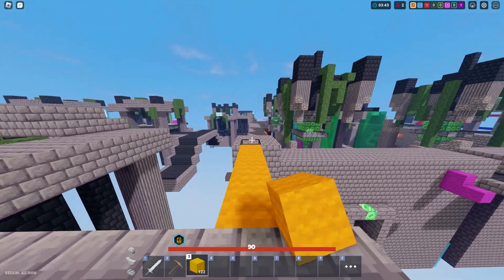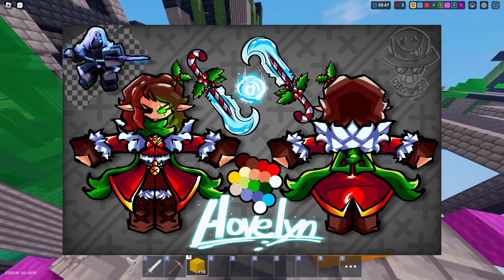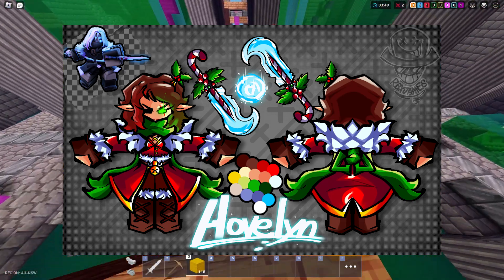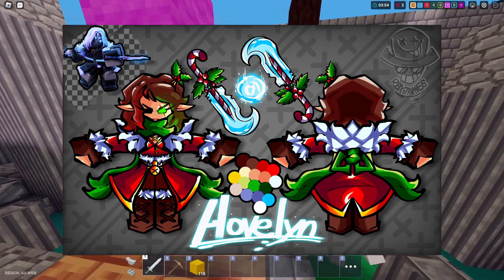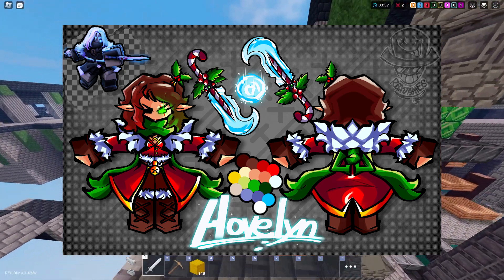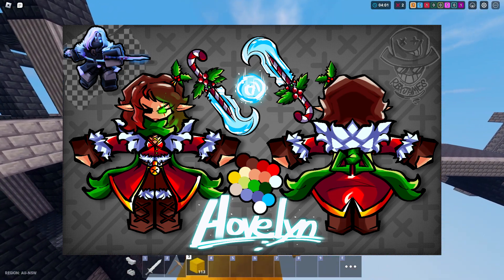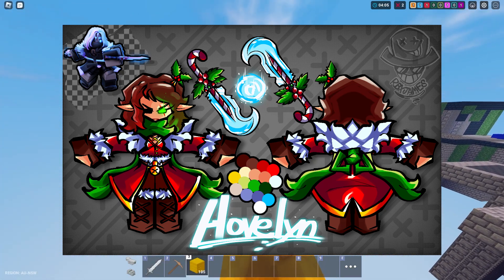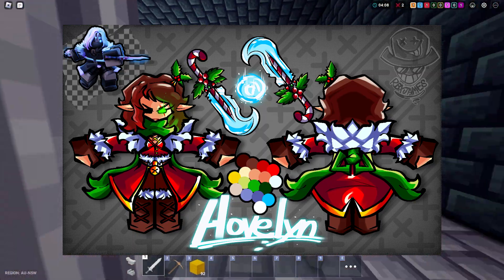The second one and my second favorite is called Hoviland — though they said it would have a different name when actually released in-game. It looks pretty cool, like a younger Mrs. Claus. It's an Evelyn kit skin, and we currently only have one Evelyn skin — the Prismatic and the normal, which are basically the same, just one is rainbow.